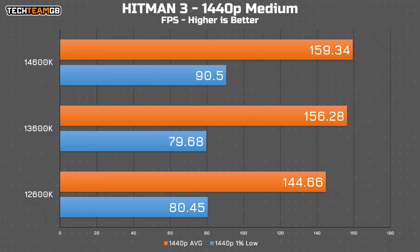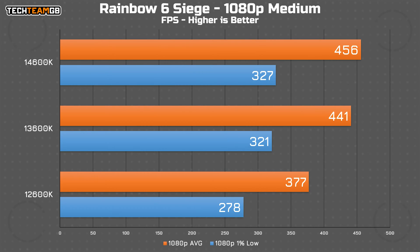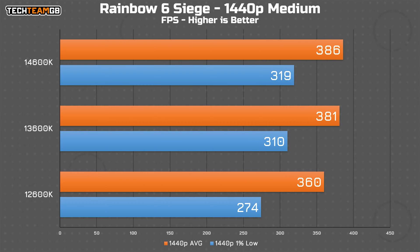Rainbow Six Siege is back to normal, with the 14600K just ahead of the 13600K, followed by a fairly large gap to the 12600K. All results are perfectly playable though, so I wouldn't be worried if you have a 12600K. At 1440p the gap is even closer, with the 12600K just 20 fps behind the 13th gen chip and just 5 fps behind the 14600K. There's really not that much in it.